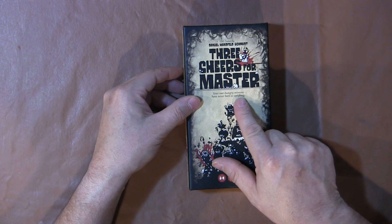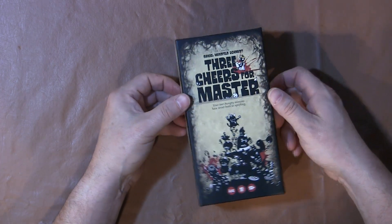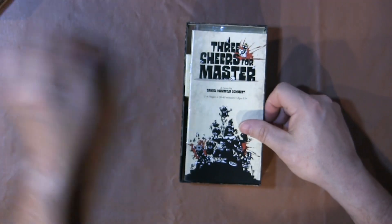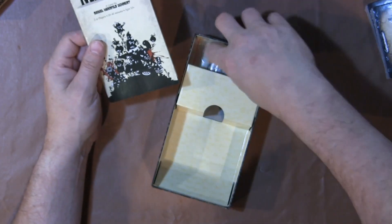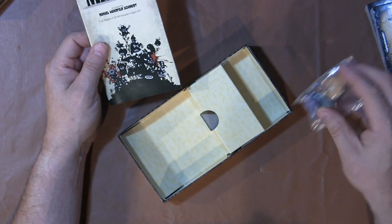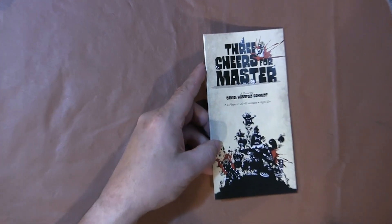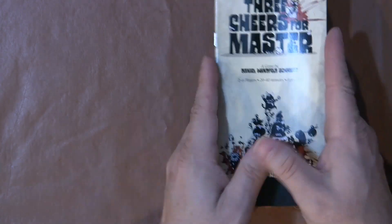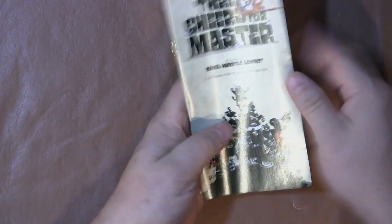Your war-hungry minions have never been so uplifting. As with most of my box breakings, I've never seen the contents of this box — this is my first look, so you can see it with me. It's a card game, and inside we see the cards. We see a couple of different tokens which we'll take a look at in a minute. We're going to zoom in just a hair so we can take a look at the rulebook. The rulebook seems a little bit thick but it's really skinny — it's about four fingers wide, so it's probably less than four inches.